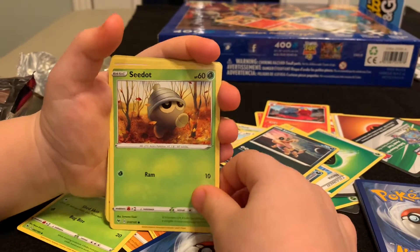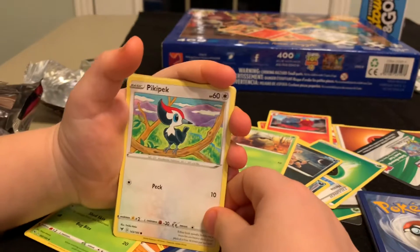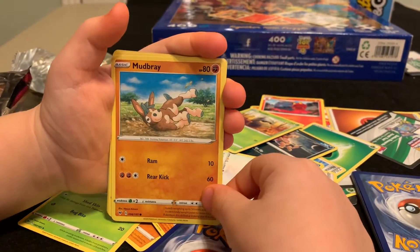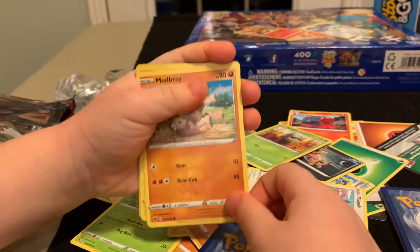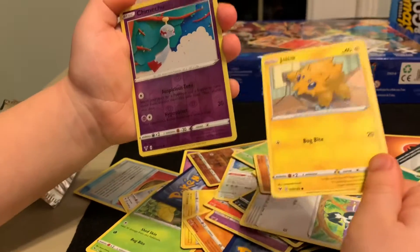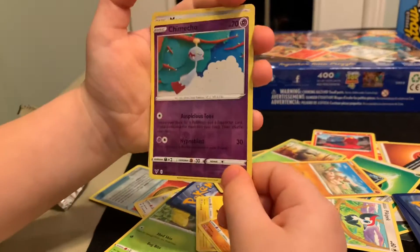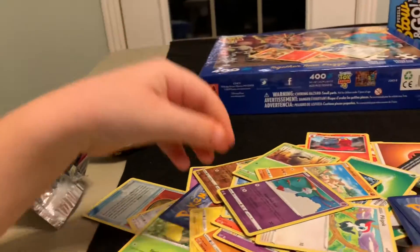Sea polka dots — I don't know that one. Pikipek! Mudbray. Joltik — that's the same card, two more twins! Found another twin. Trimethyl-something. And Magearna-Holo — nice! We get twins.